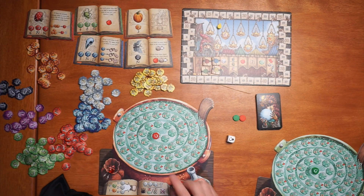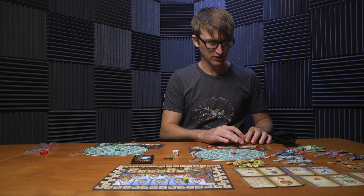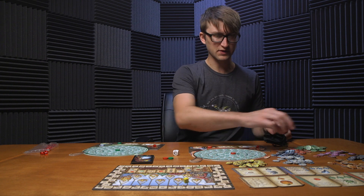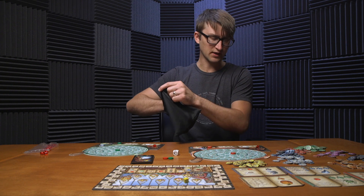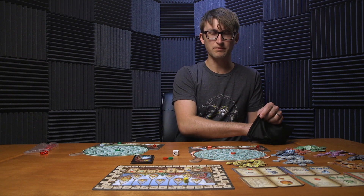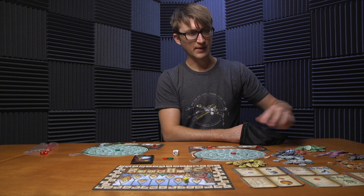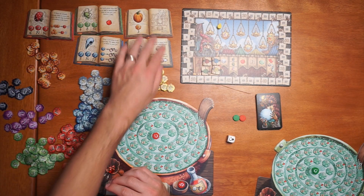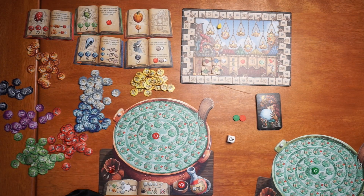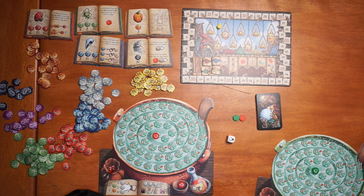So the basic principle of the game is you have a set of nine little chips that start in your bag, and they range between one and four — the number on them. You'll be adding more of different types. What those do are described by these little spell books. Blue lets you select your next chip after you play it. Green — if it's the last one, you get a little resource.